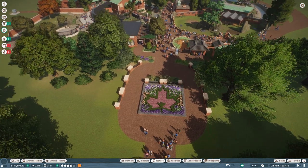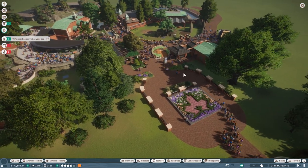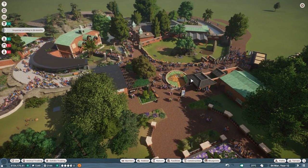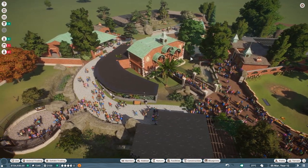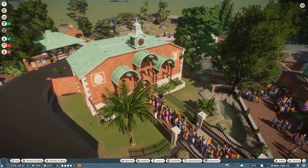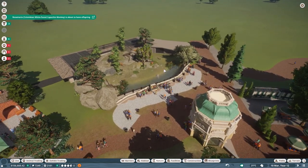You can see that I have redone a little bit of the entrance area here, just to make it a bit nicer in terms of how the guests are spread. I also have changed a bit of the employee situation - I did employ a few more mechanics because we were actually having some issues with some barriers being in a very bad condition.